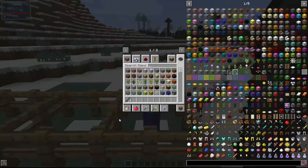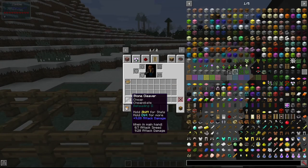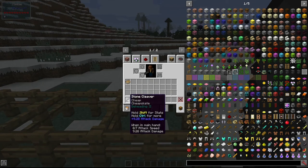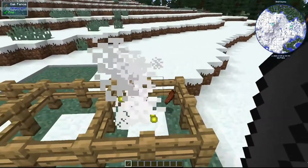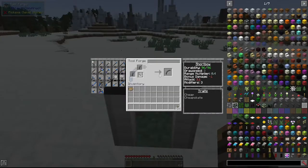The cleaver is good for beheading mobs — it has the Beheading modifier, giving it a chance to take the head off a mob, making getting Wither skulls easier. It's probably one of the more useful tools in the Tinkers' Construct mod. It also does a lot of damage as you can see, and trust me it does increase the chance of getting heads.